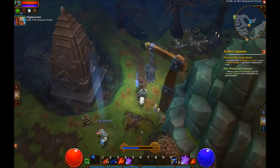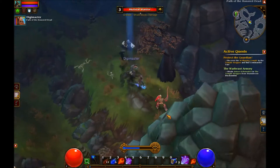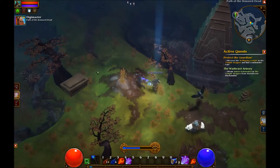I think we can safely go back now. Woah, there's enemies over here. They came up from the ground so I had to give them a smack. Alright, we can go back and do that side quest.